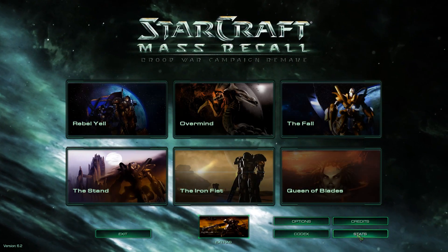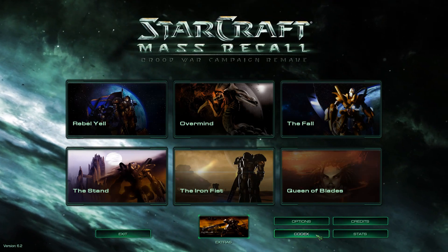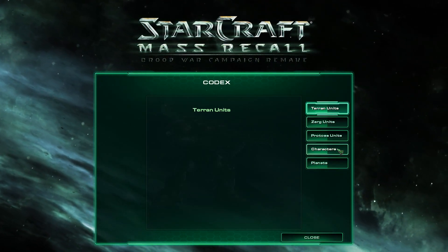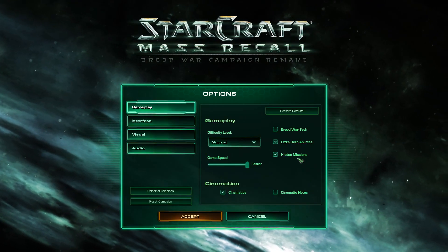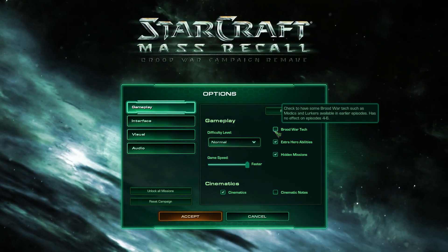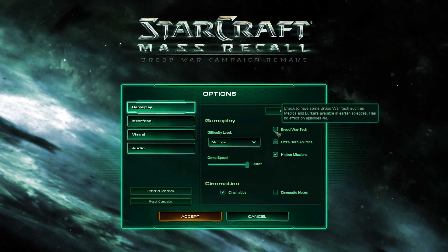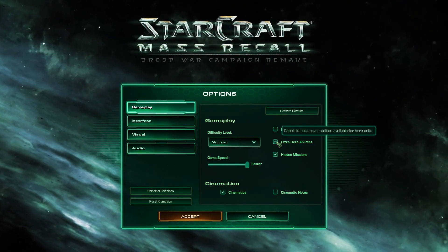And I just want to go over a couple more things. There's a stats button here where you can look at your campaign stats, which is awesome. There's a codex — every time you encounter a unit or you're on a planet for the first time, it'll unlock in the codex, so there's a whole codex with everything. In options there's Brood War Tech, which allows Brood War tech to be used in the first three campaigns — since Brood War had medics and marauders, the first one didn't. I'd rather have it be how it was.